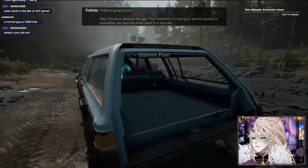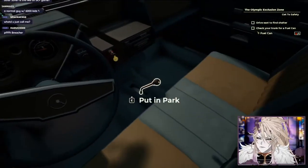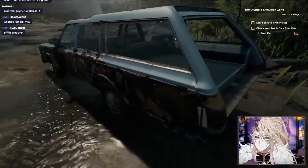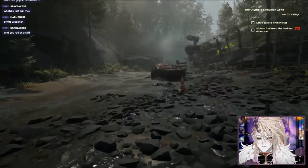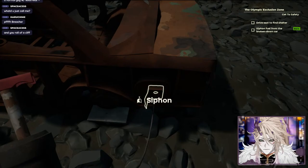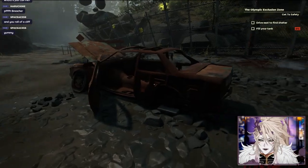You're in serious danger - the instability is closing in and it's going to scramble you quicker than beef in a blender. Close the shelter using your trunk for fuel however you can and be quick about it. My trunk has nothing - oh, there's the fuel can. Siphon the fuel from the broken car. Very conveniently a broken car on the side of the road with a full fuel tank - the car has exploded but the fuel is all fine.